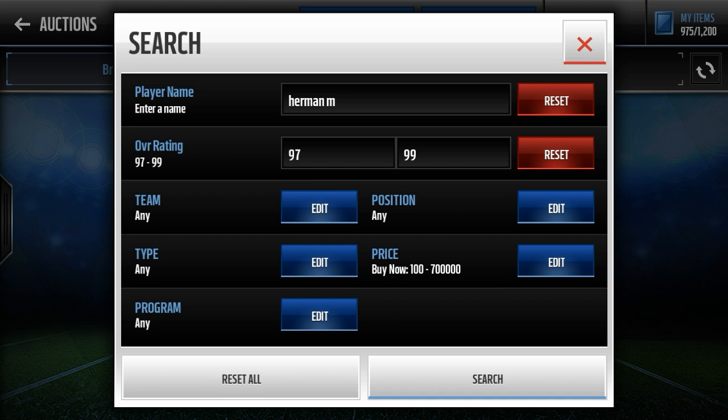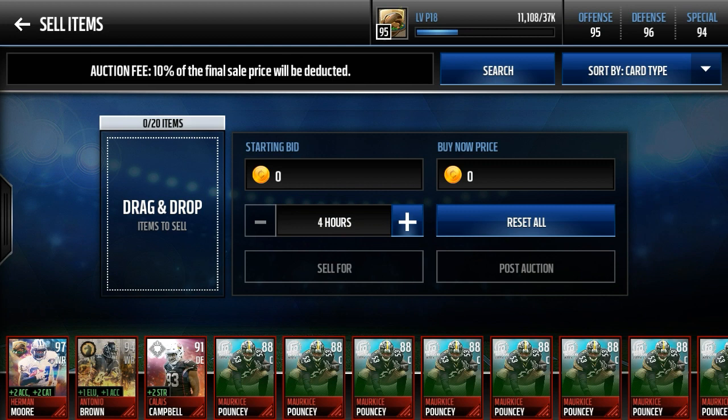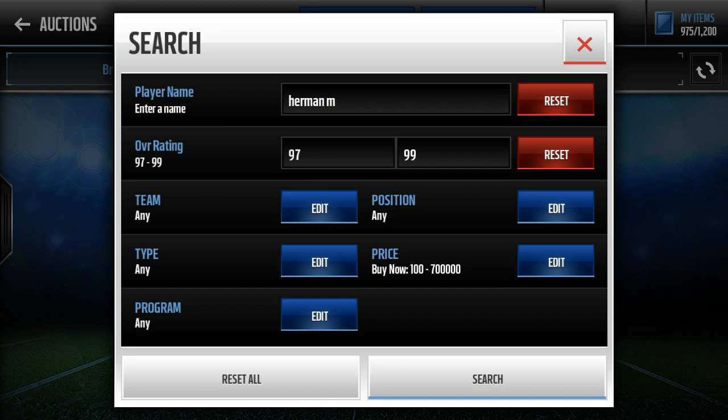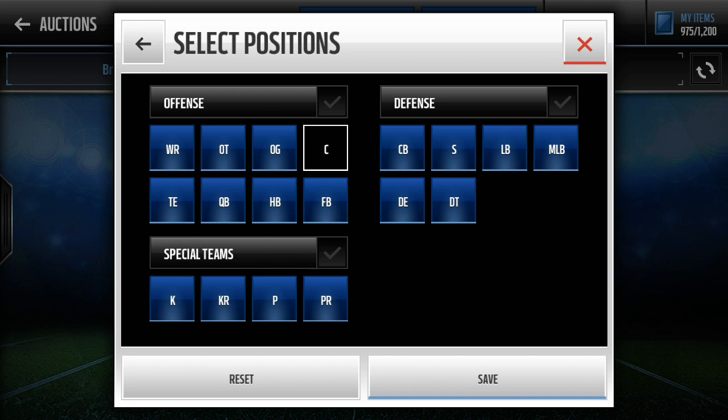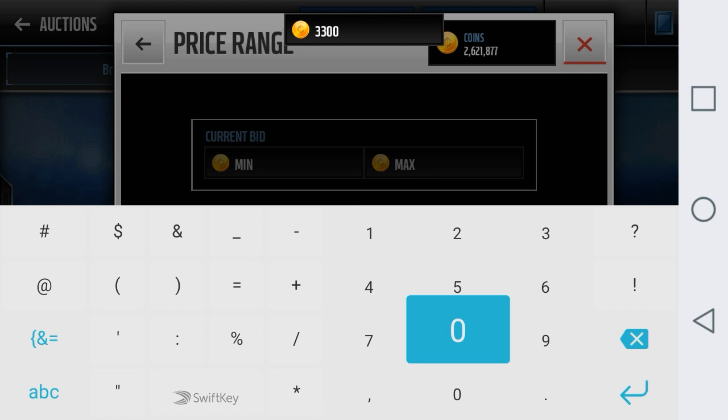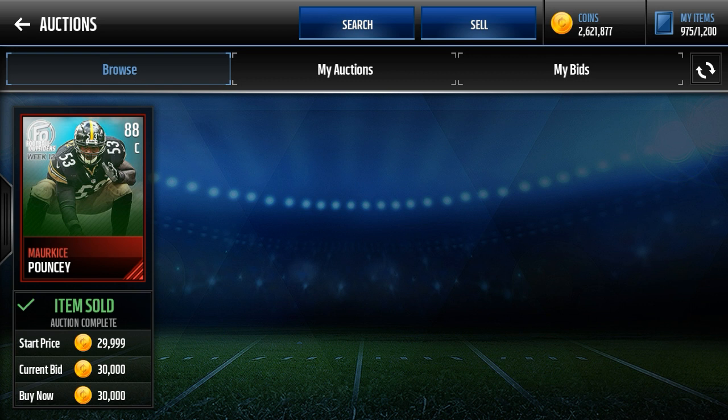Second, you can see all these 88 overall Maurice Pounceys I have on my bench — I've been buying them all for about 30,000 to 33,000 coins. The filter I like to use: go 88 and up, take out QB, punt returner, linebacker, and safety, and set it under 33,000 coins. You'll mainly see Maurice Pouncey — there's one right there for 30k. I'm planning on getting around 50 to 60 of him for 30,000 coins each, which is about 1.5 million coins total.